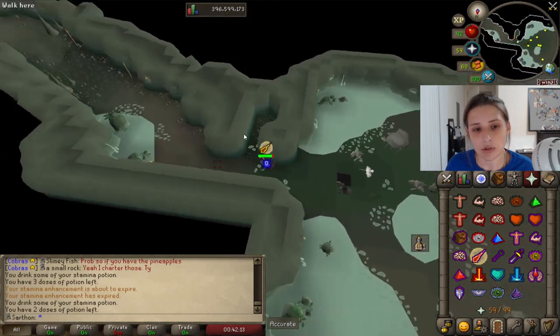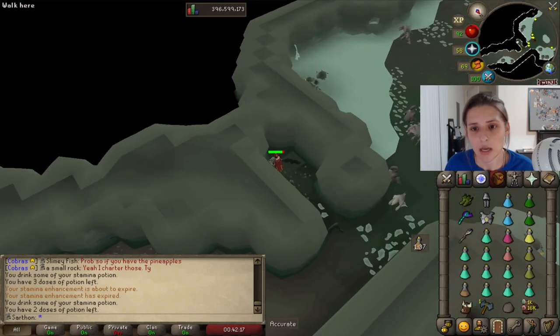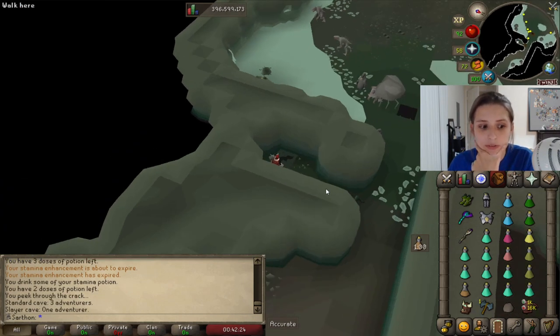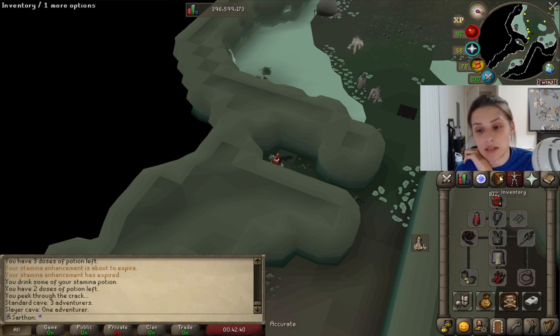Now we're going to go over to this safe spot so we can prep for Dag Kings. There's this little crack here — peek in the crack. We've got one adventurer in the Slayer Cave and three adventurers in the Standard Cave, so we've got three people doing Dagenoth Kings in one cave. For the Slayer Cave, which I should be in because I'm an iron man and I don't want people crashing me — I'm on slayer task — that's where we need to go. But we've already got someone on this world.